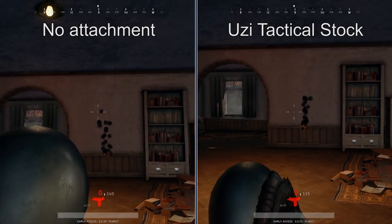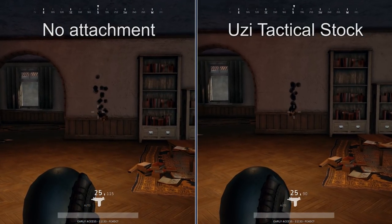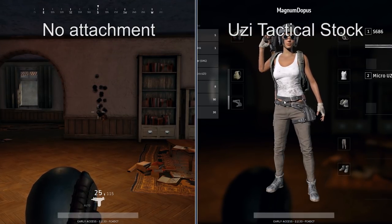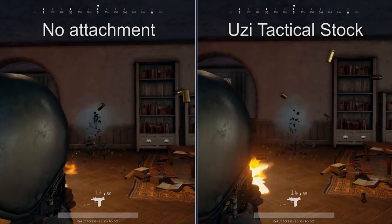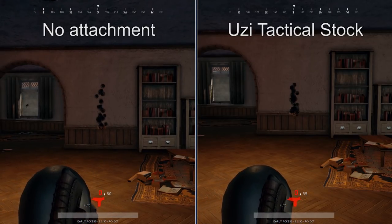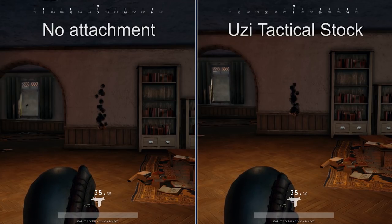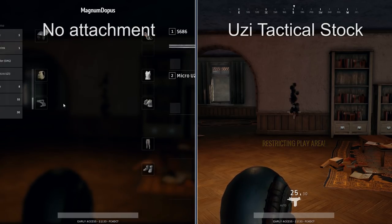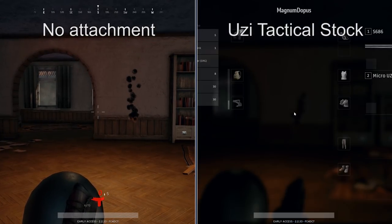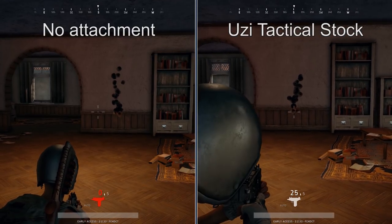We already covered the TAC stock, but there's also a stock for the Micro Uzi. Like the TAC stock, it claims to make recoil recovery faster and reduce weapon sway. It's hard to test weapon sway on a Micro Uzi since it can't take sights, but it does appear to actually make the gun fire with less recoil and make it more controllable. The spread seems to be smaller and it definitely seems easier to control in rapid fire. So the Micro Uzi stock definitely has a positive effect, though it seems different from what's described.